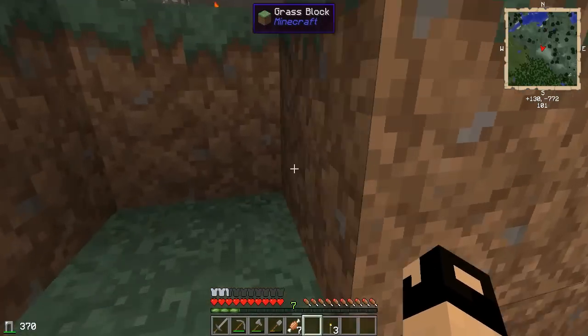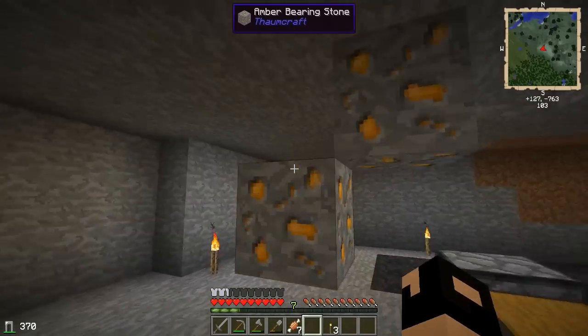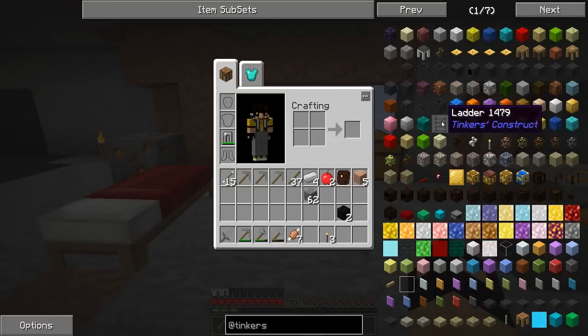I've done a little bit off camera with the hollowing out of this area. As you guys can see, I haven't taken any of the ores down. I've just been taking down the cobble, but it's been going kind of slow. I kind of want to get into Tinker's Construct a little bit here to see if it'll help us speed up the process.